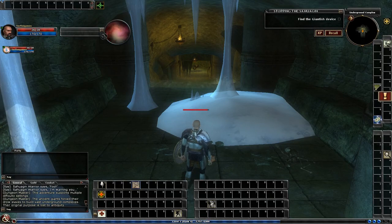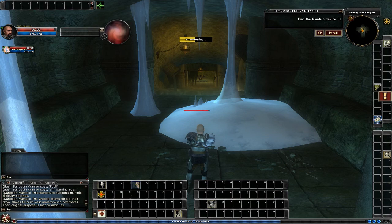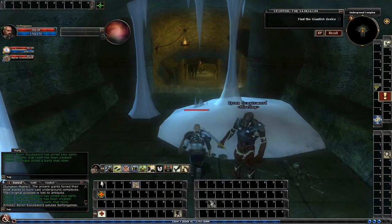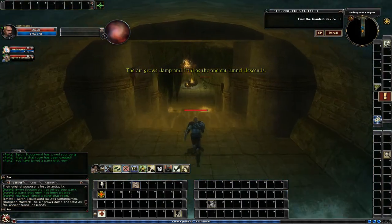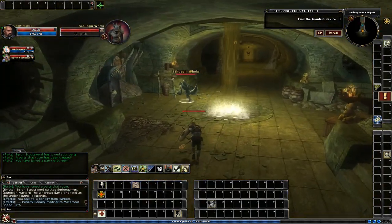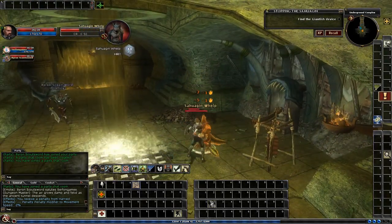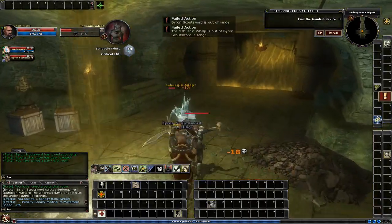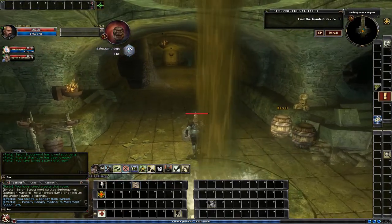Hey guys, welcome to DDO. Just zoned into the quest of stopping the Sahuagin, so we're going to summon the hireling and get started. This is the first quest when you finish the collaborator quest in the village and you're now granted access to go out into the wilderness. As soon as you head out of the gate, this is the first quest you'll see on the left. The quest giver is standing right there. You pick up the quest from him, then you drop down to water towards your left and you'll see the opening to the quest.